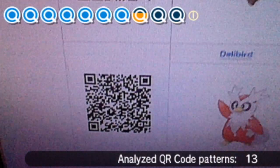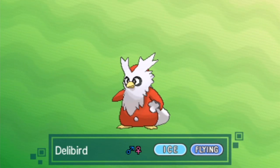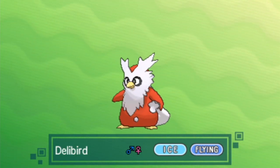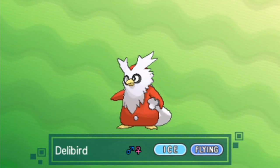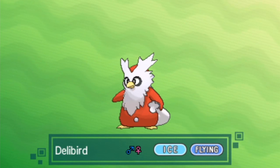Moving on to Akala Island: on Mondays you'll find Seel on Route 7 at level 19; on Tuesdays, Luxio on Route 8 at level 20; on Wednesdays, Honedge at the Akala Outskirts at level 23; on Thursdays, Venipede on Route 4 at level 14; on Fridays, Bellsprout on Route 5 at level 16; on Saturdays, Marill in Brooklet Hill at level 17; and on Sundays, Gothita on Route 6 at level 17.